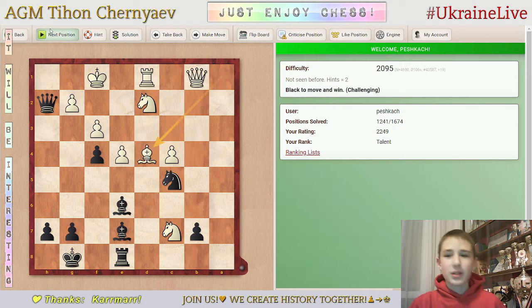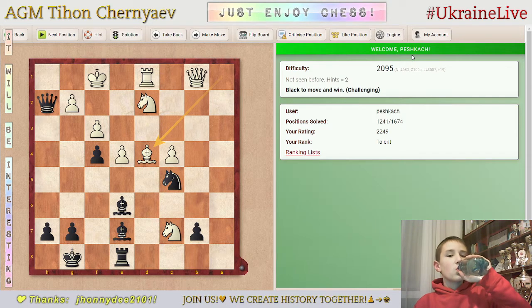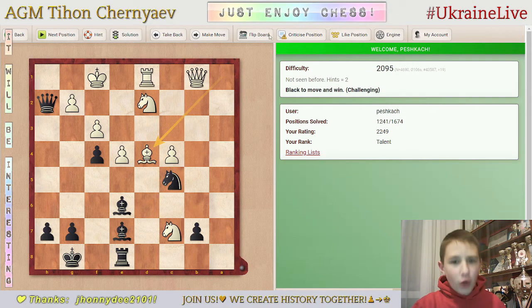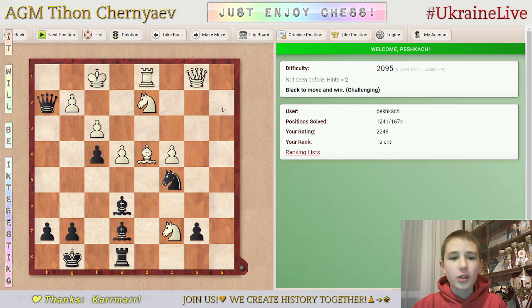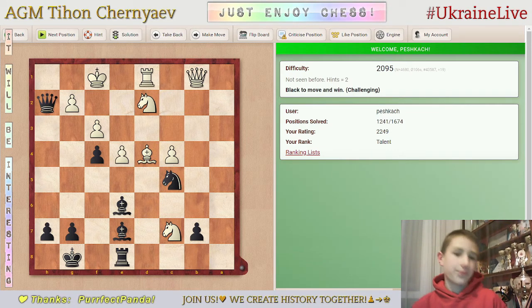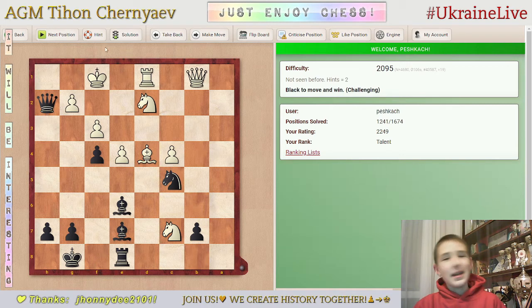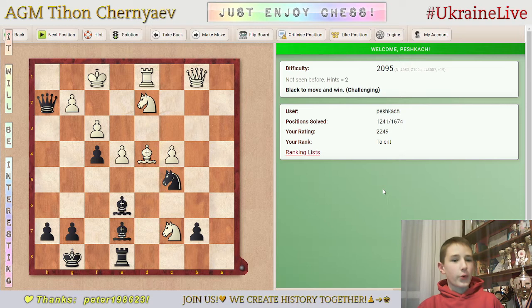That was a pretty interesting puzzle. Here it seems like a harder puzzle — if you check the rating. You can flip the board. If you're struggling with this puzzle, you can make a move hoping it will be correct, or you can ask for a hint. You can go to the next position if you don't want to risk it. Or solution — it will show the solution but you'll get minus on rating.